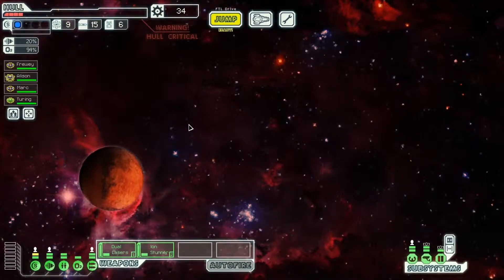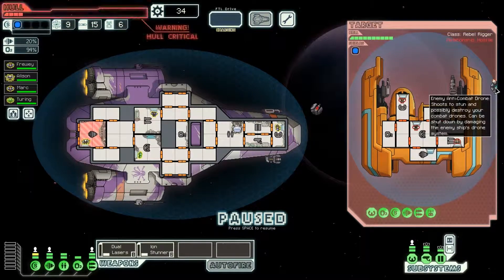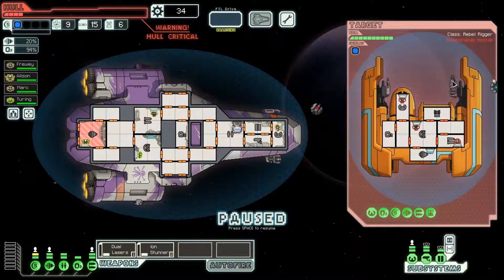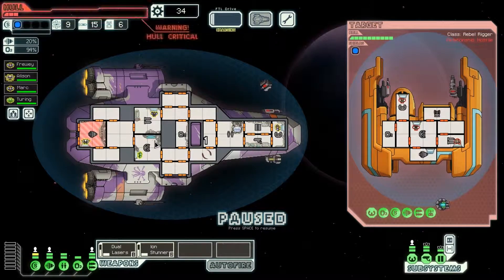Okay, rebel ship — the rebellion is complete, they'll see to save a world. What have they got? An anti-combat drone, that's fine, we don't have any drones. Our shields will stop that. He's got that and that — that's gonna do two damage I think, and that'll do one. So I can survive one barrage of their attacks. I have to do this very carefully; this could result in my death.